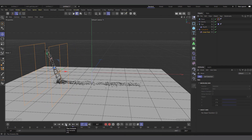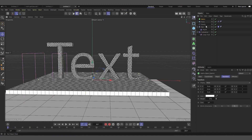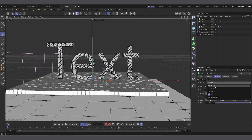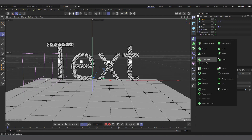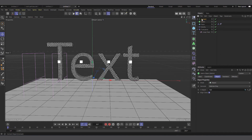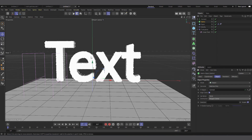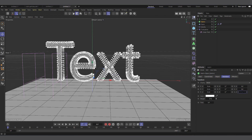This is the advantage this technique has over others for disintegrating text. To render using particles, come into MoGraph and create a Matrix object, go to the Object tab and change the mode from Grid to Object. The object to clone on is the text, but cloning directly on the text won't work — so put the text in a Connect object, then put the Connect object in the Matrix object field. Set distribution to Polygon Center and you can see every polygon now has a matrix.